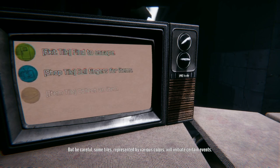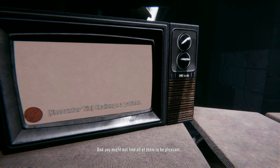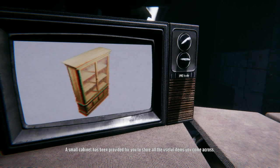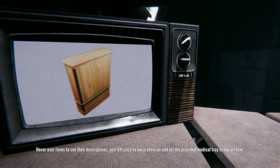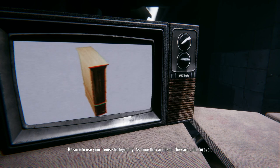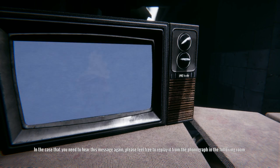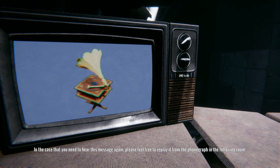Your goal is to navigate through this maze and find a way out, but be careful — some tiles represented by various colors will initiate certain events and you might not find all of them to be pleasant. A small cabinet has been provided to store all the useful items you come across. Hover over items to see their descriptions and left click to move them on and off the provided medical tray to equip them. Be sure to use your items strategically, as once they are used they are gone forever.